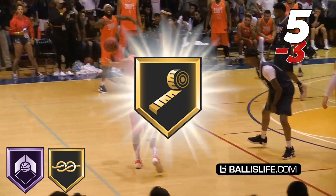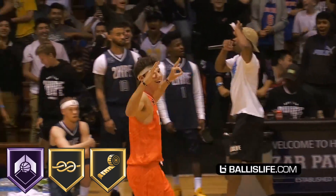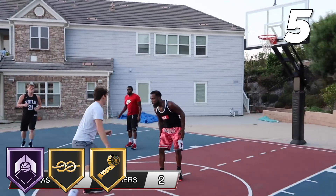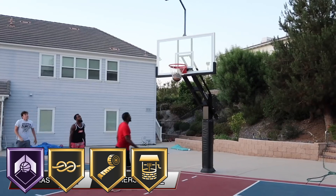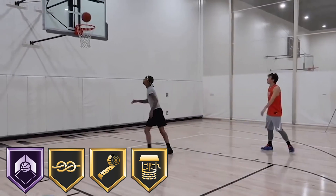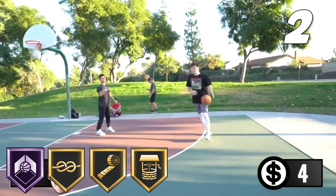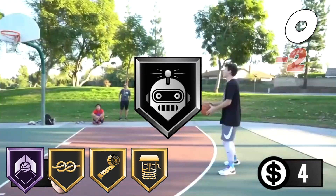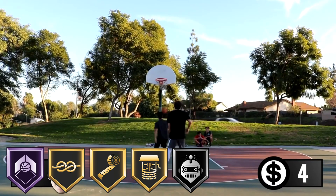Next, I want to give him Gold Range Extender. He loves to show off his range and he's actually very efficient at shots from way behind the arc. And of course, I have to give him Gold Deep Blades. Jesser loves his fadeaway shots outside the restricted area and he also hits these at a very efficient rate. And with two points left, I'm going to throw in Silver Green Machine. Jesser is able to heat up from anywhere on the court, though it takes him a little longer than AJ and Mal, so Silver is fair enough.